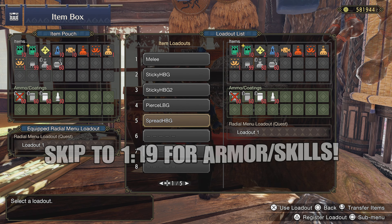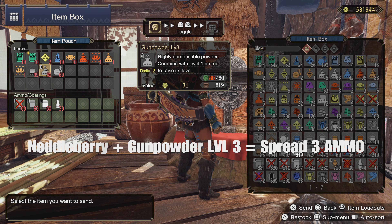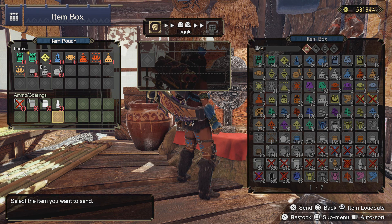Alrighty guys, to start off this video I wanted to do something a little different, especially since this game is brand new to some of you. This is the kit I rock with my spread HBG. We have needleberries, which let us craft more spread ammo — needed for spread one. We have gunpowder level three, which is needed to craft spread ammo level three, and we also have blaze nuts which allow us to craft more gunpowder level three. For most hunts you won't need this many resources and you probably won't even dip into your blaze nut resources, but I just carry it just in case.